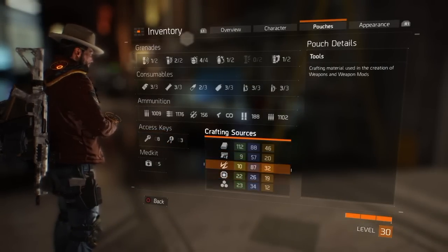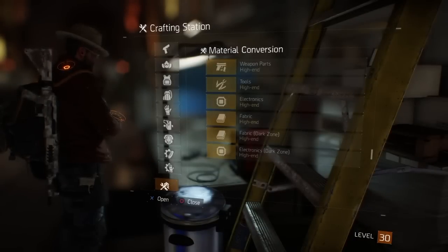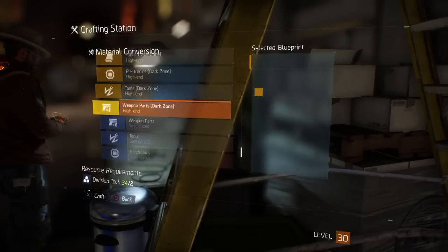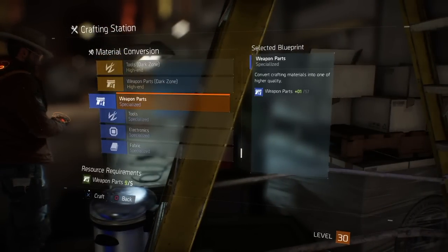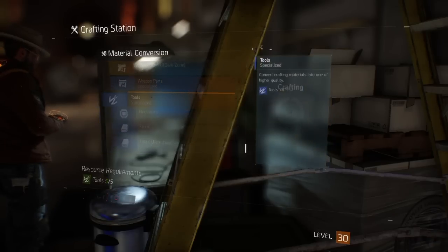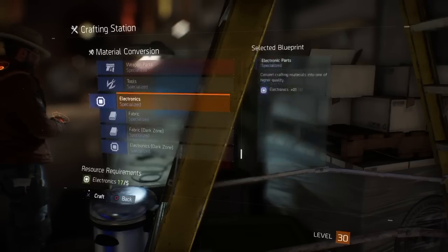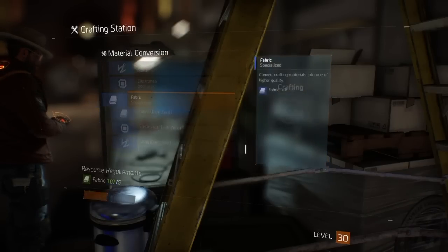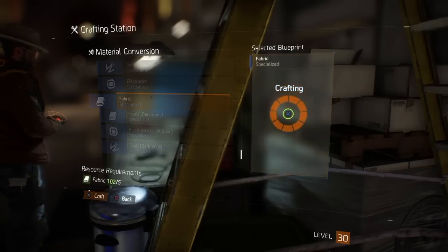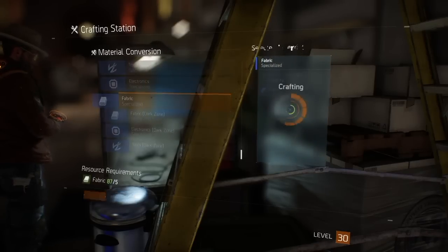At the crafting station, you can convert everything — green materials into blue materials, and blue materials into high-end materials. So collect everything. If you see something green on the ground, just pick it up and dismantle it. If you see something blue you don't need, pick it up and break it down, because you'll eventually need these materials to craft as many weapons as it takes to get that god roll.